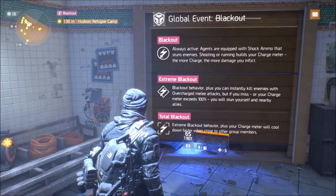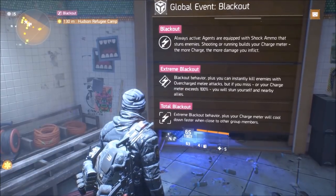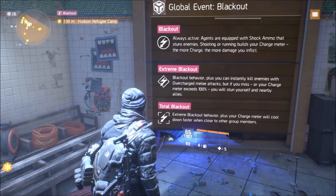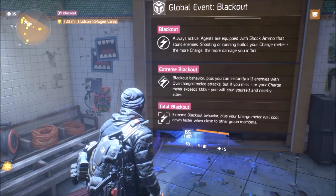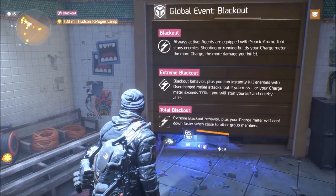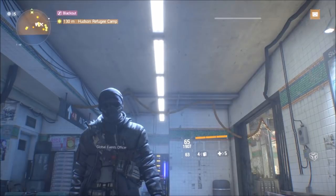But if you miss, or your charge meter exceeds 100%, you will stun yourself and nearby allies — so if you're on a team, that's gonna piss some people off, so just be careful about that. Total Blackout: extreme Blackout behavior plus your charge meter will cool down faster when close to other group members. So that's just kind of an extra cooldown when you're close to people.